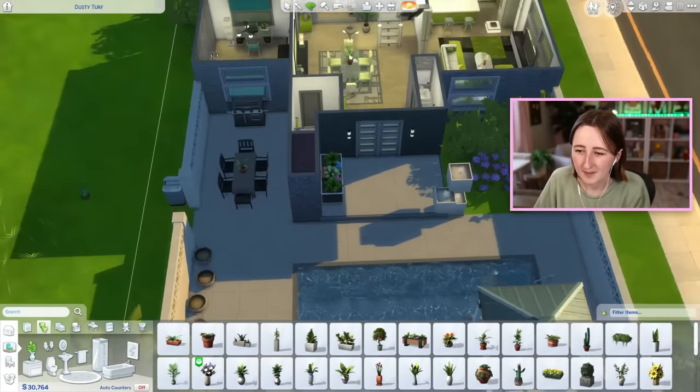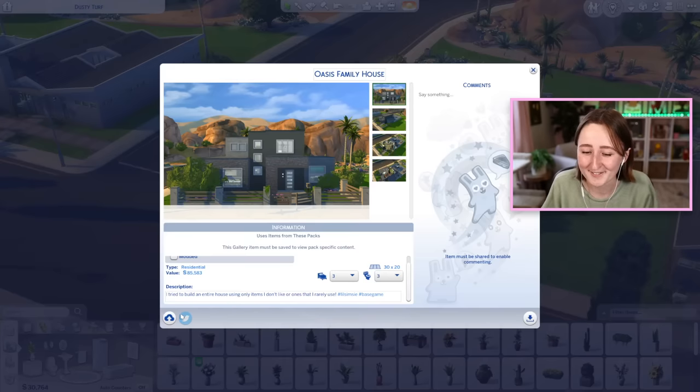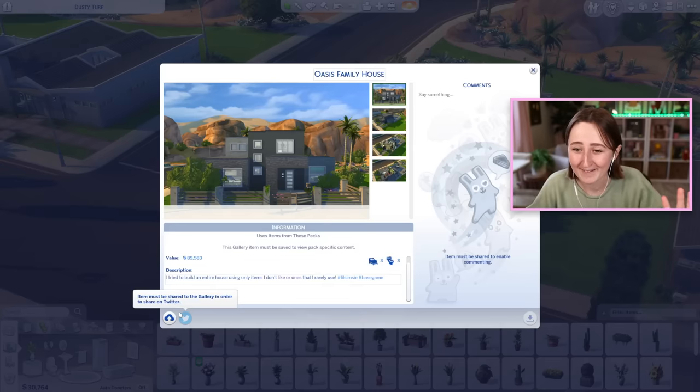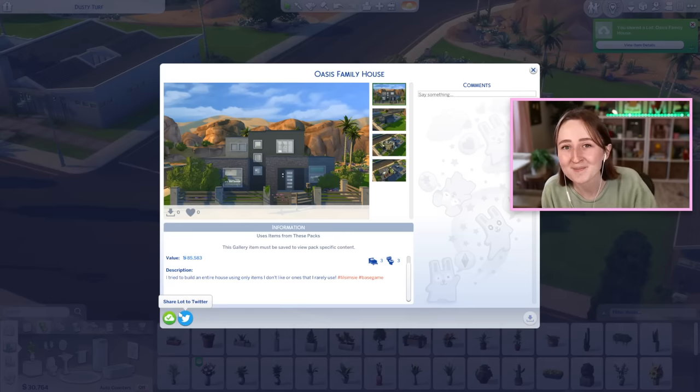I might actually put a couple extra bits — that little thing is kind of nice. Okay, now I'm going to stop. Let's say it's done. I'm feeling kind of insecure about this because I don't know if I did a good job, but I really tried my best. Modern houses are just not my area of expertise, so hopefully you like this build. It is base game, so if you want to download it, you totally can. If you like content like this, I play The Sims every day here on YouTube and also pretty much every day over on my Twitch channel — I'm live six days a week over there, so I'll link my Twitch streams down below. Make sure you're subscribed so you don't miss the next one, and I'll catch you all tomorrow!